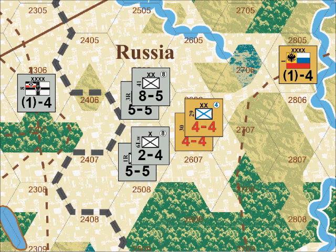Let's look at an example we've used before in learning about the basics of combat in the game. In this example, the Germans are attacking the Russians in hex 2606 with 20 strength points. At a rate of 1 supply point per 4 attacking strength points, the Germans would need to expend 5 supply points from the nearby 8th Army Headquarters so that all of the involved units could attack at full strength.